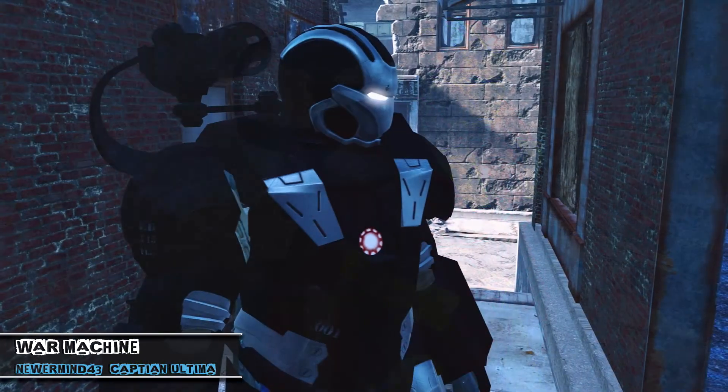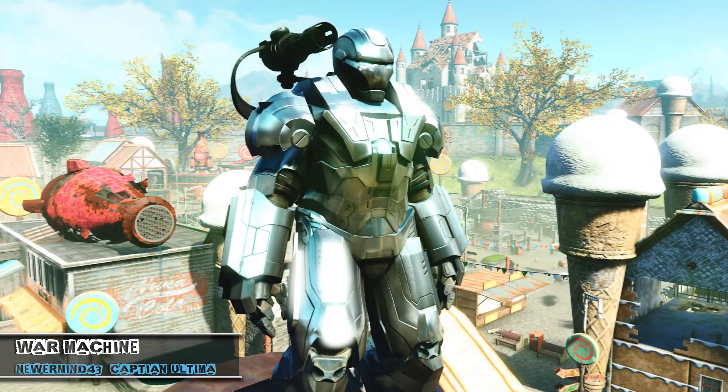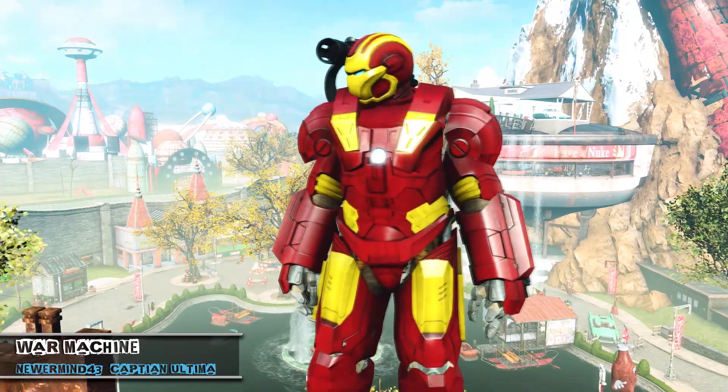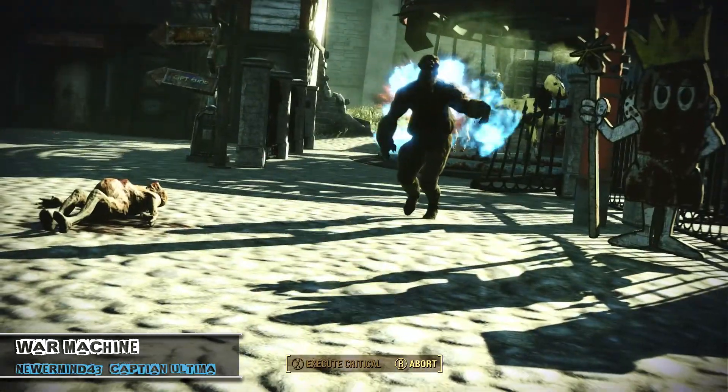The power armor comes in four variant colors, ranging from the base version, the Mark 1 fully chromed model, the Iron Patriot, and of course the hot rod red and yellow Iron Man version. All in all, a great start to what could eventually be the best Iron Man mod in Fallout 4.